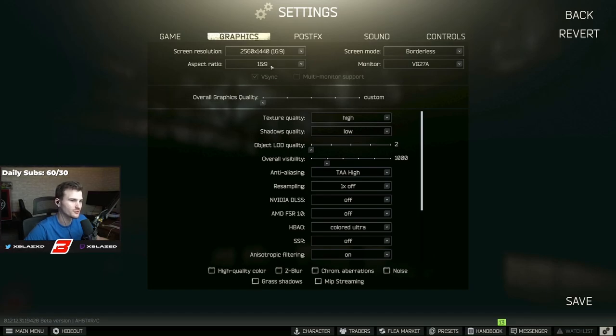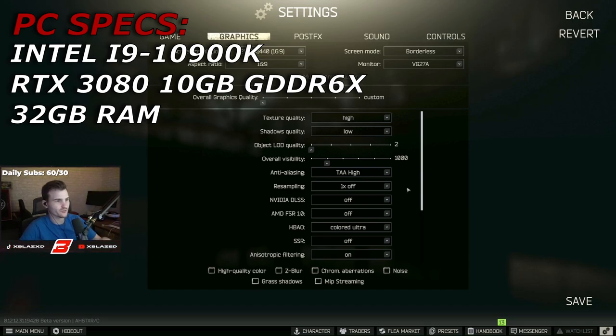My graphic settings: I play on 2560x1440, default aspect ratio — I do not play stretched. I play on borderless simply because I can tab out and the game doesn't go anywhere. I'd probably get more frames on full screen but I don't mind. I get around 90 frames on Customs and that's fine. My specs will be shown on screen so you understand why I run these settings.